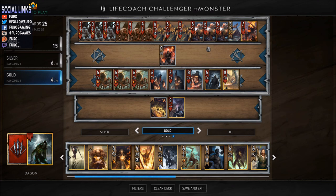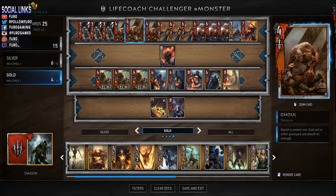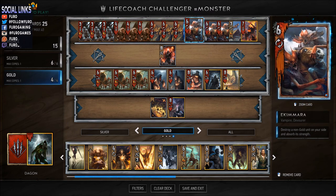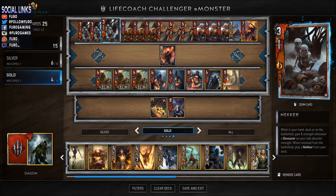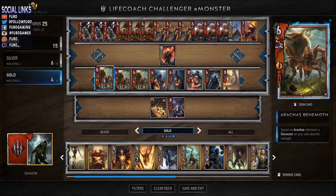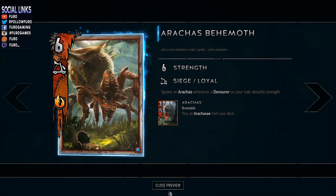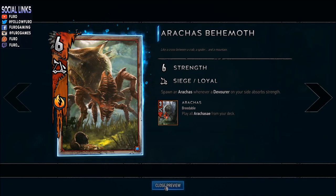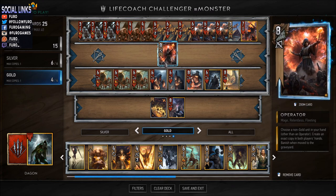More or less the build is kind of standard for a monsters consume deck. If you check out the bronze cards, you have the naker, the ghouls, the van varia, and ikimara - all in triple. For the consume part you're not running any naker various, just the simple nakers. Then you have the arachas behemoth, which spawns another arachas whenever you consume another unit, potentially making a huge board. Arachas are three strength point units.